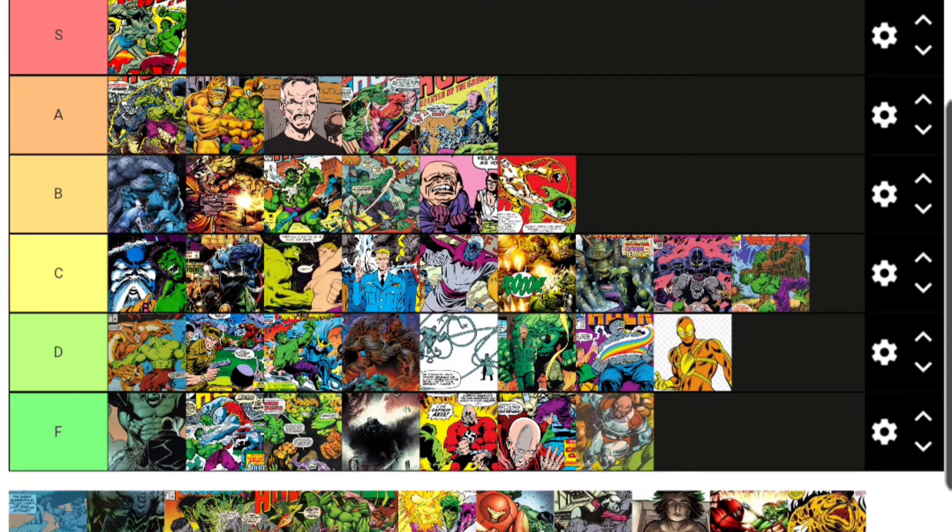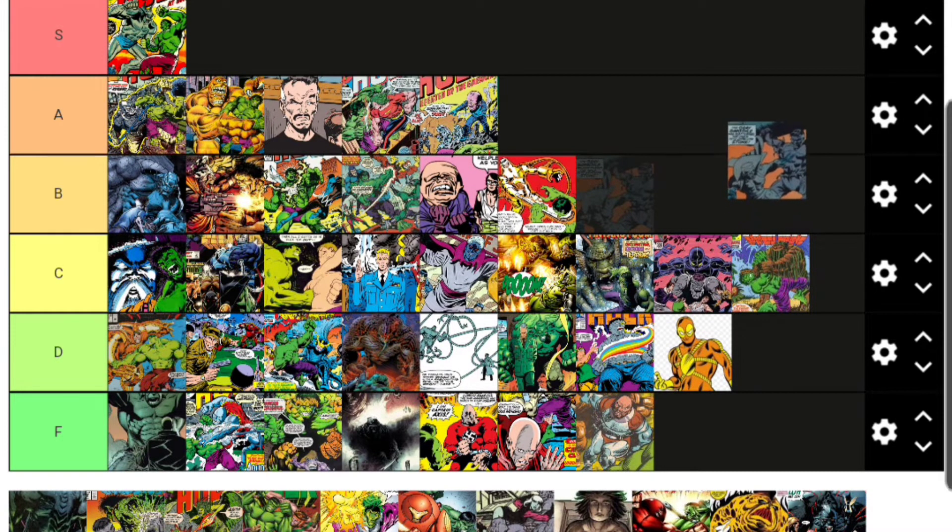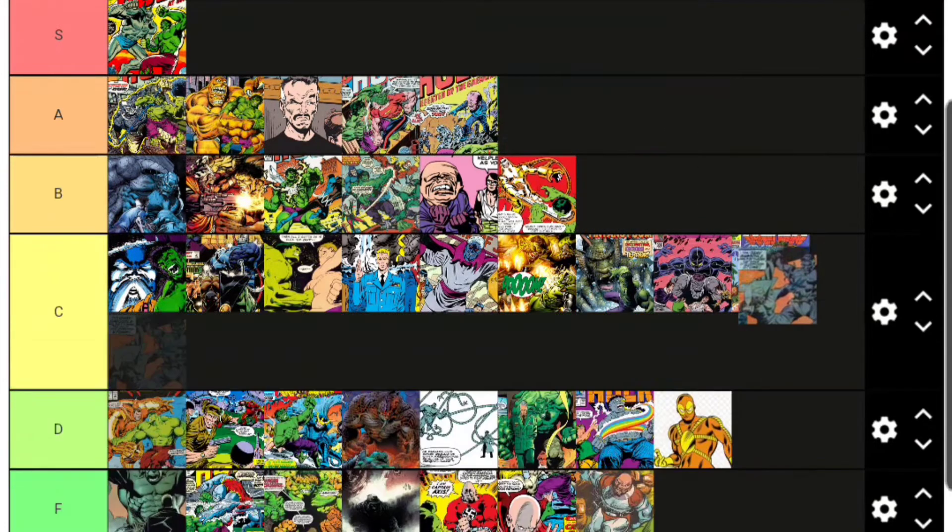Gray Gargoyle is more of a Thor villain who had a lot of appearances on the Iron Man cartoon in the 90s, but he's fought Hulk plenty of times, so C tier. Then the Guilt Hulk — another one of Hulk's split personalities. When Guilt Hulk was introduced, I started to think they were going too far with Hulk's different versions. We already had Smart Hulk, Savage Hulk, Mindless Hulk, Gray Hulk, Joe Fixit — it felt like jumping the shark.